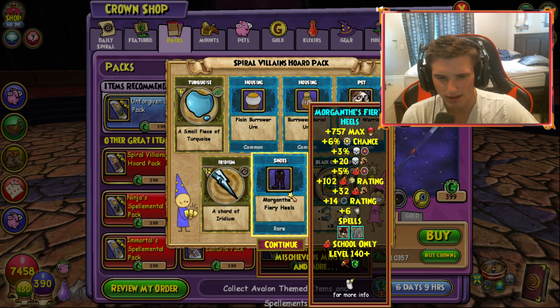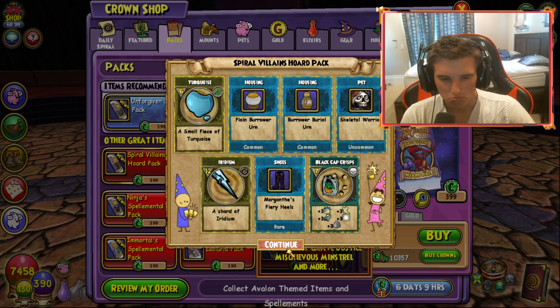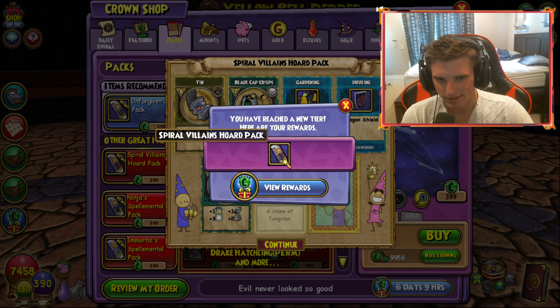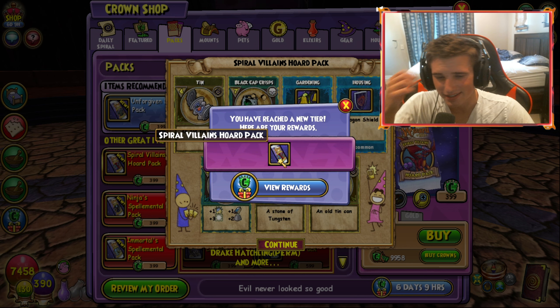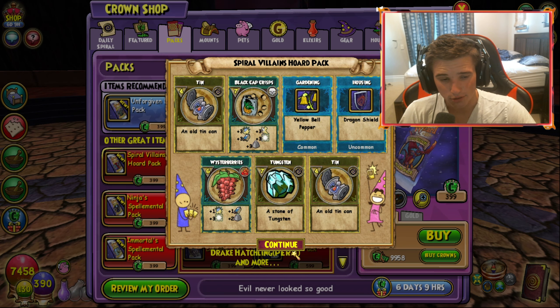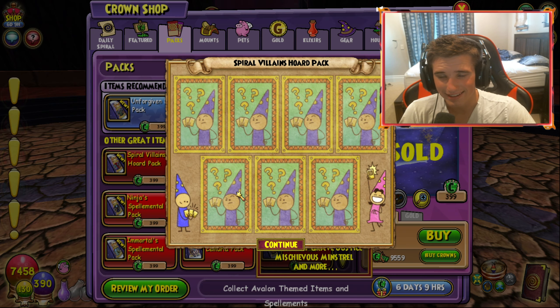There are just so many sets of gear in this pack. There's the storm boots for Morganthe — I don't think we got those already. Fire boots as well. Very cool, very cool. Oh and by the way, there is a Crowns Reward event going on right now — it's like every 4k you spend, you get a free Spiral Villains Ward pack. So that's cool — we will open those up at the end.